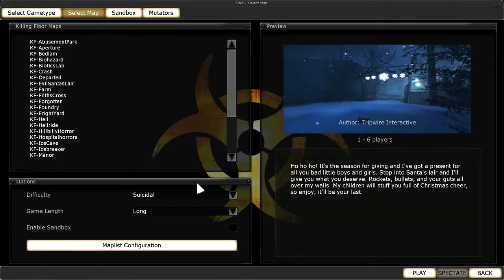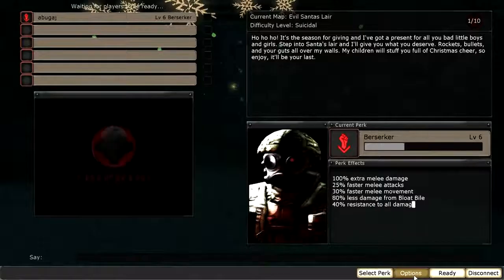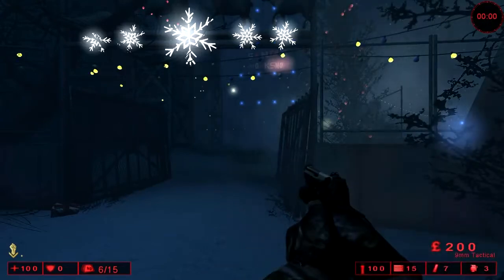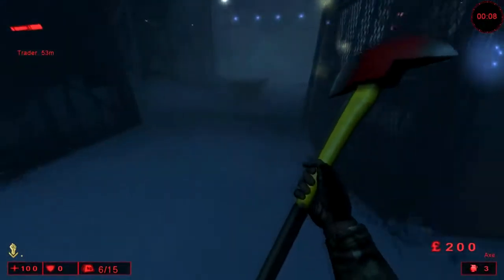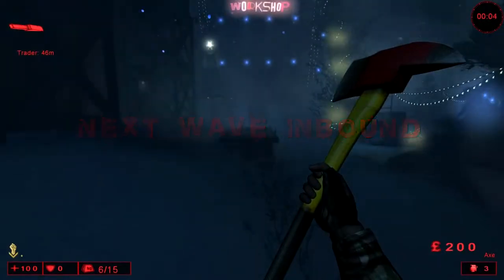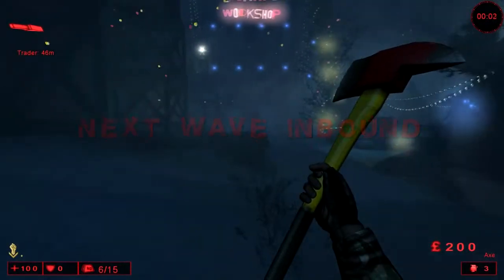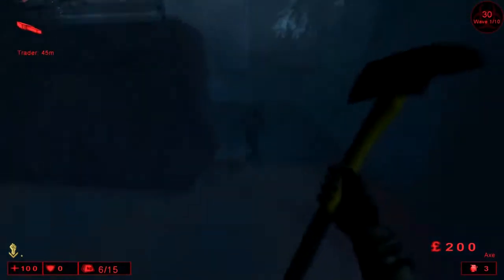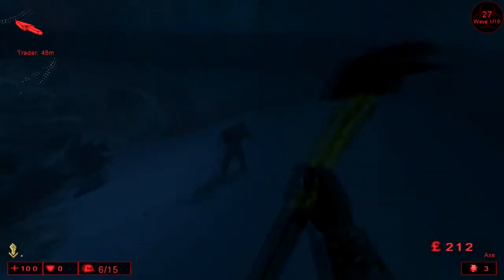Like I said in my introduction video, knowing a good kiting path isn't going to be good enough to survive. Because sometimes Zeds will clog your main kiting path, and you're going to need to divert to a different area of the map and try to get back to that path. I'm going to demonstrate it in wave 10. I'm going to skip to wave 10 after I show you what you need to do in the first couple of waves.